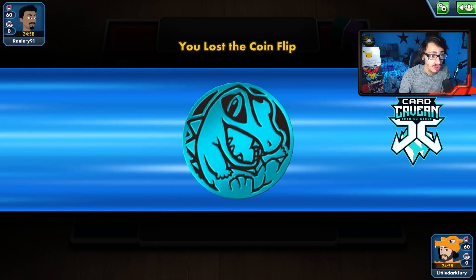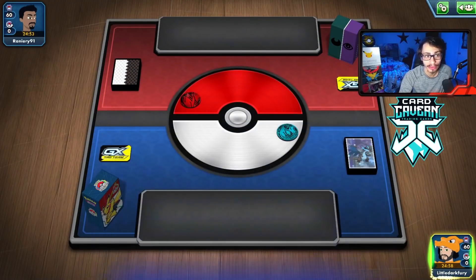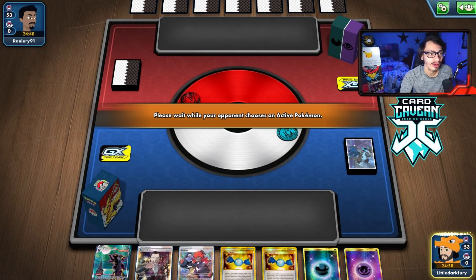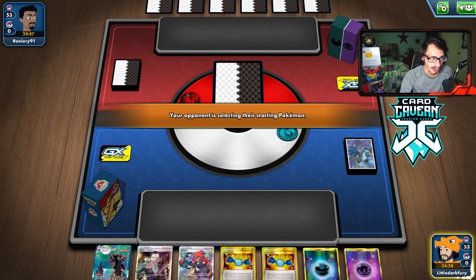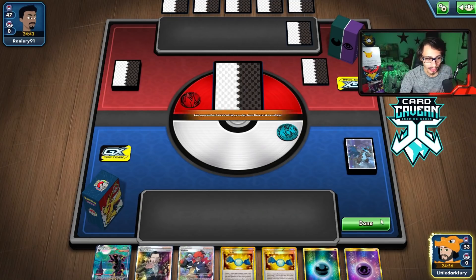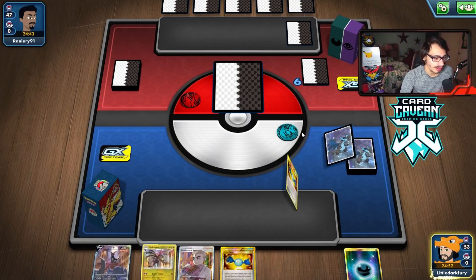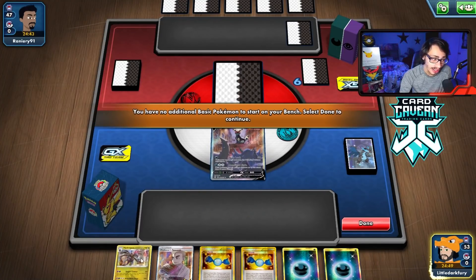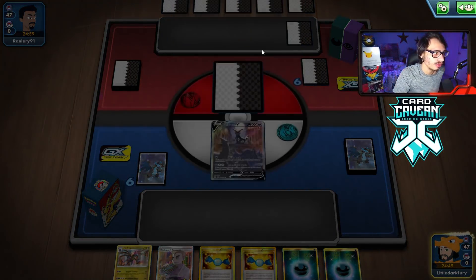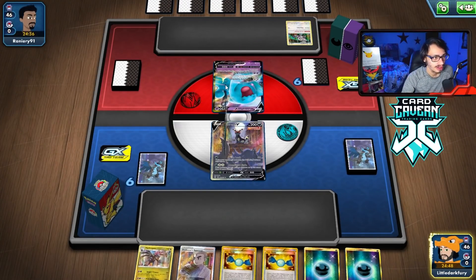See if we can win the coin flip here — we do not, so we're going second most likely. But we could do Call for Family, and we're going to go first anyway so it worked out. There's a Mulligan — good thing that wasn't our starting hand. What are we playing against? We see Psychic and Dark — I don't know what to expect. Hope we can use Hydreigon one more time. We start with... if we can find Deino, we can get the Hydreigon down. Looking for Deino here.